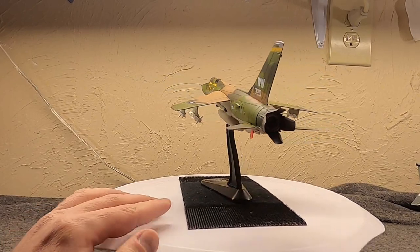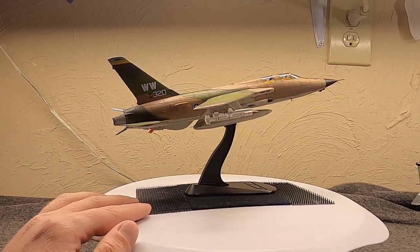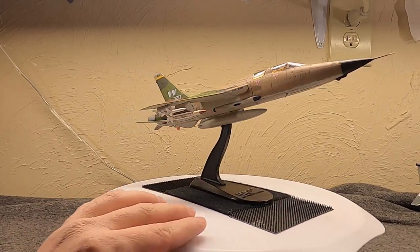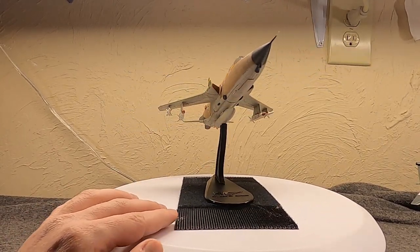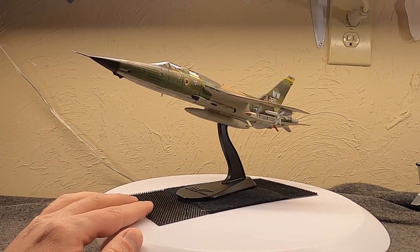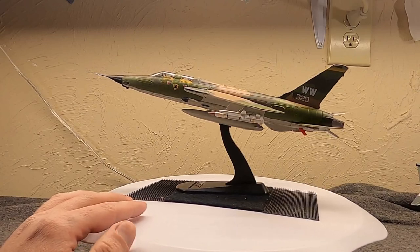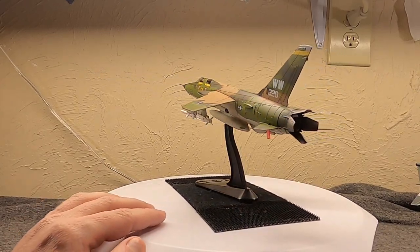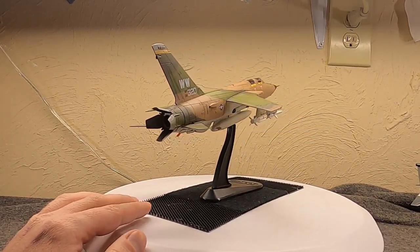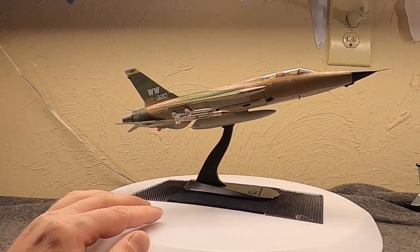The regular F-105 single-seater, for example the D model, is over 64 feet long. This version, based on the two-seater F model, is 67 feet long, yet it still has very similar performance — it could get up to Mach 2, it's still good at low-altitude dashes, and even if it's not the most maneuverable, it is quick especially at low altitudes, which is what it was designed for. Moreover, it has a payload of over 14,000 pounds, five hardpoints, and carries a 20mm cannon with over a thousand shells.